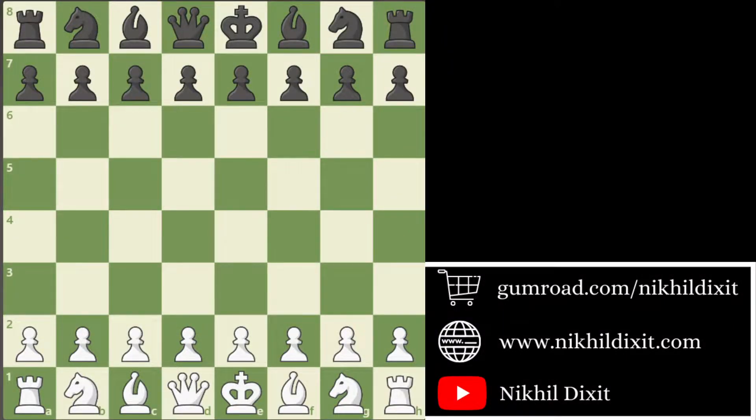Hello guys, welcome to my channel. In today's video we will see a game between Pragananda versus Asipinko Henry from Tata Steel Masters round number 13, which was the last round. And with this victory Pragananda scored one more win against a Super Grandmaster. Asipinko Henry's rating is 2714 and he is from Russia, and as you know Pragananda is an Indian prodigy. So let's start the game.